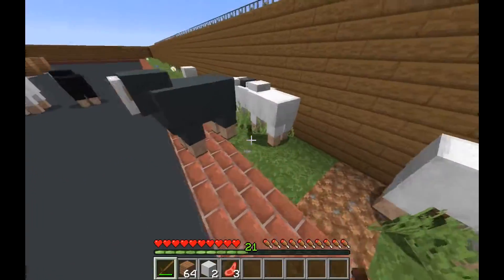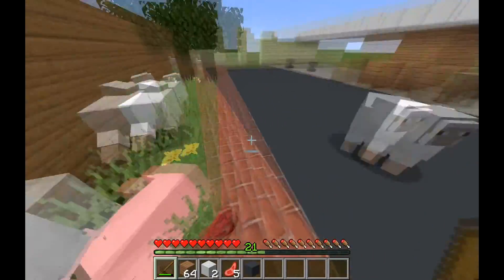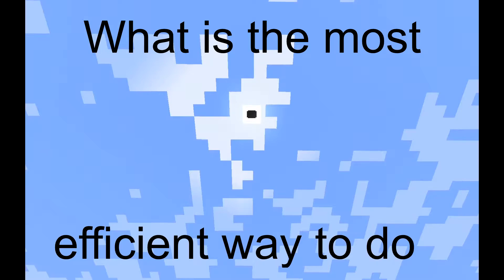In Minecraft, anvils are a necessity mid to late game. They allow you to rename, combine, repair and add enchantments to books, combine enchanted books together for higher level enchantments, and crush mobs. All of these require experience to do except for the last one, but what is the most efficient way to do it?